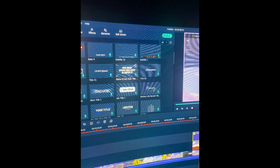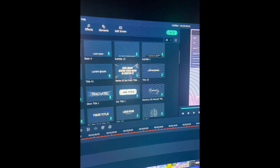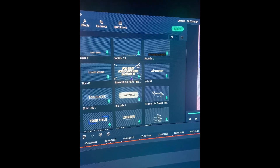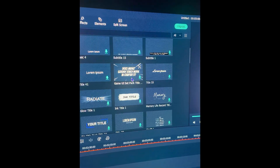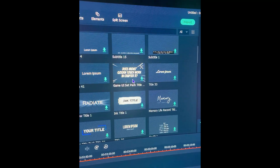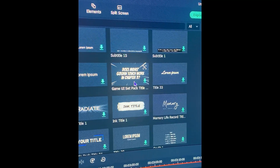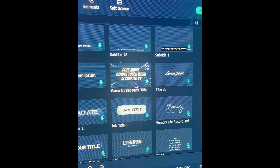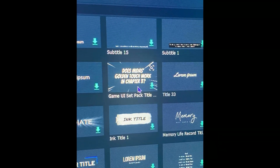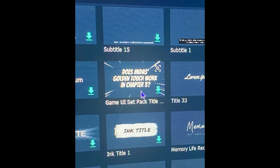I just wanted to say something here — I'm looking at this in my editor for title presets, and one of them is asking how well does Midas' touch work in chapter 3. There is no way that's some generic thing that Filmora thought of. Somebody put that there. There's no way chapter 3 would be referring to anything other than that one game which has Ninja Turtles and Kratos. So Filmora designers, what are you on? Why is that there?